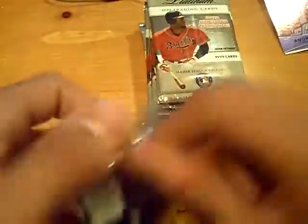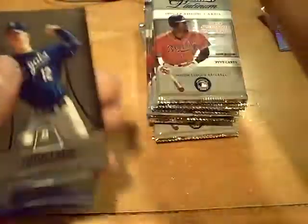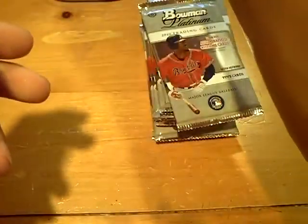Final pack of the first half of the box. Rookie of Deion Vissietto for the White Sox. Alright, second half of the box. Rookie of Wade Davis for the Rays and Lance Berkman for the Yankees at $9.99. For the Nationals, a rookie of Steven Strasburg — that's nice.